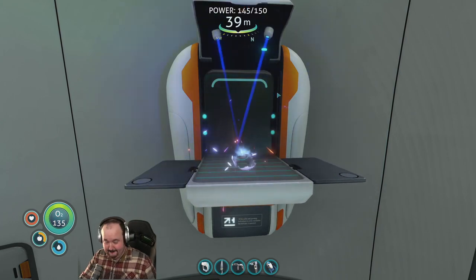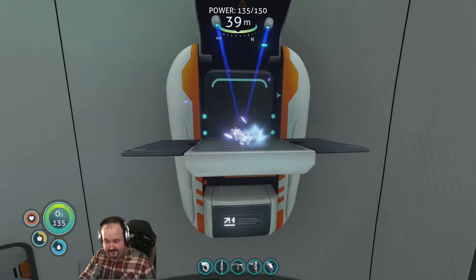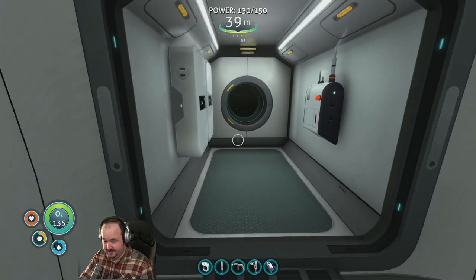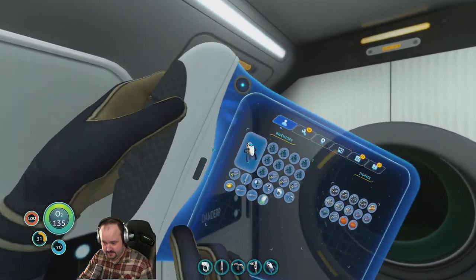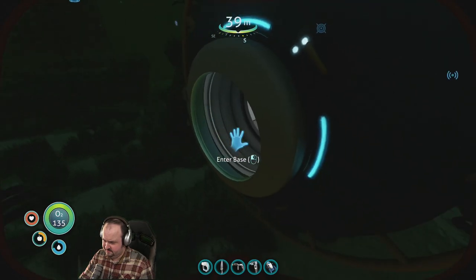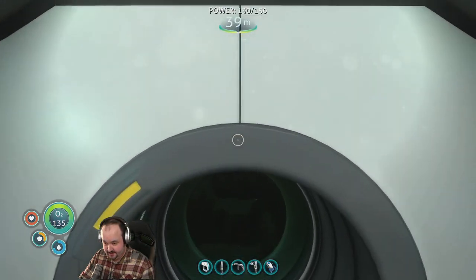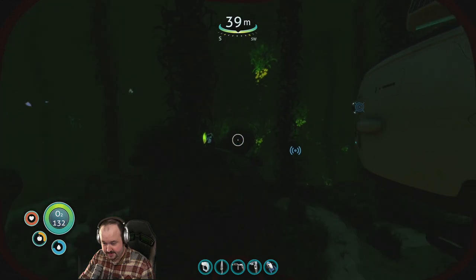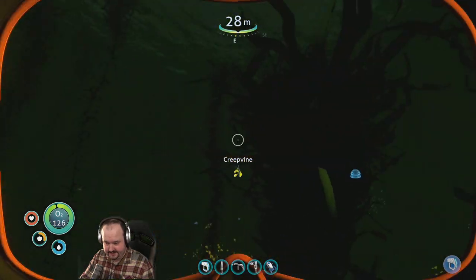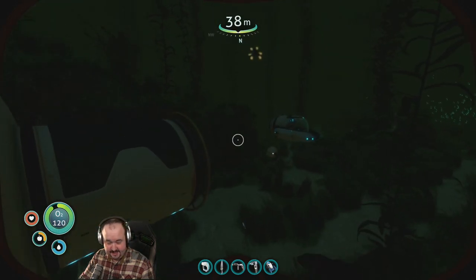Let's make some batteries, more batteries, and more. I need one set of silicone wrapping. Let me go out — hold on, let me double-check what silicone requires. Okay, the yellow orbs. I'll go grab some. I need just one of these, there we go.